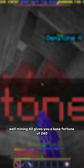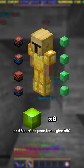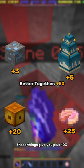What's the max mining fortune? Mining 60 gives you a base fortune of 240. Full jaded recombobulated Devon's armor with 8 perfect gemstones gives 640. Heart of the Mountain skills give 650. These other things give you plus 103.